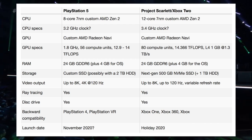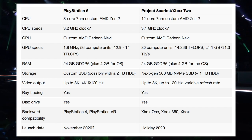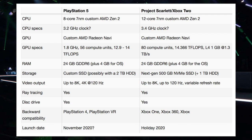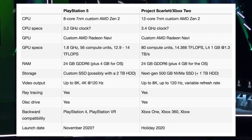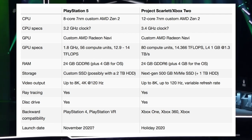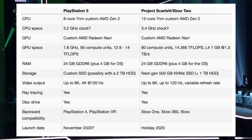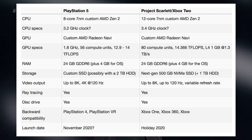It looks like the Project Scarlet will be possibly more powerful, but you never really know — this isn't final. Look at the GPU: they're both using different custom AMD Radeon Navi systems. That's very important to look at, because on paper it's like, oh, they're both custom AMD chips. But they're probably going to be slightly different from each other. At the end of the day, they're still going to be very similar, because developers need to make games that are multi-platform and be able to port them over simply. That's why they're both using custom AMD chips.